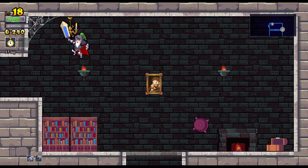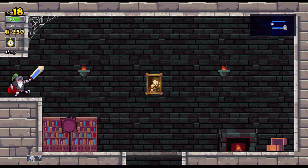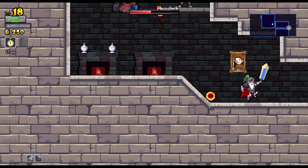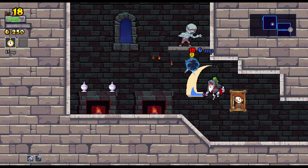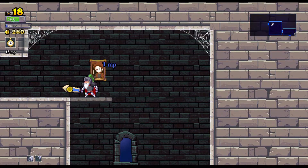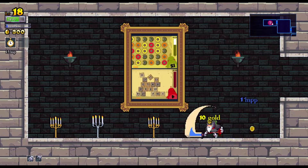The nice thing about the archmage is you can just cheese your way through — but it just used all my mana. I did not realize that's how it worked. The nice thing is I picked archmage because there's a synergy where if I break stuff I get MP.